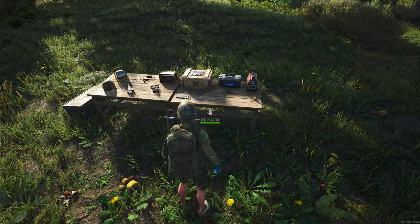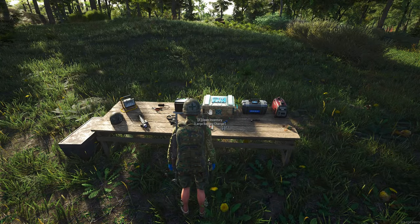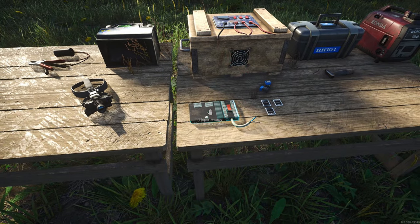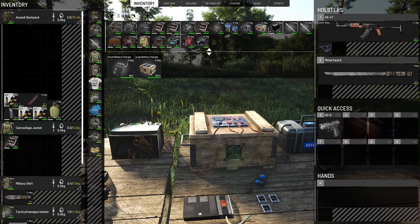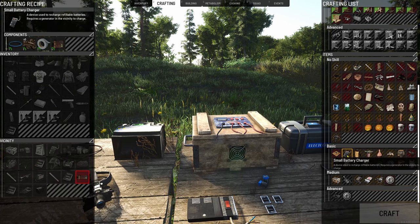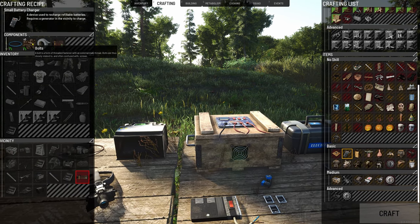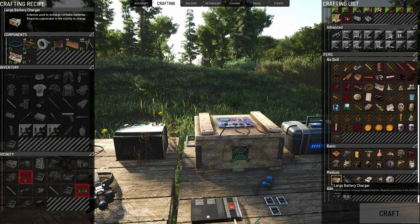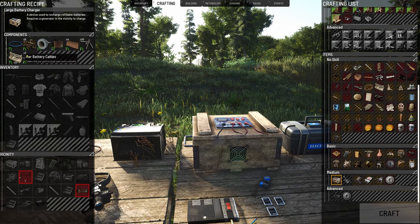Let's get on to the batteries and battery chargers. We have the large battery charger and the small one — both are craftable. For the small one you need basic survival skill, wire, bolts, duct tape, and electrician's tools. The large one requires a few more items.